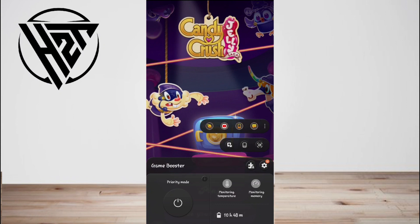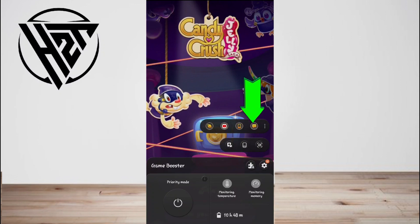Alternatively, you might see the Game Booster icon in the navigation bar while playing games. Tap on it and turn off Priority Mode.